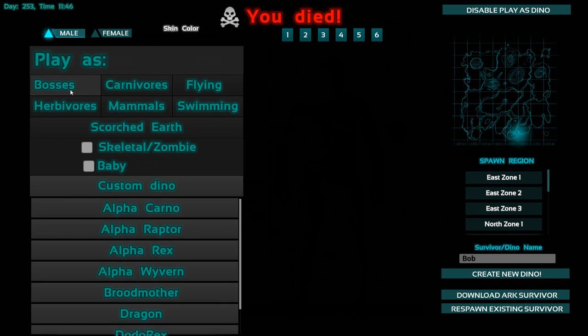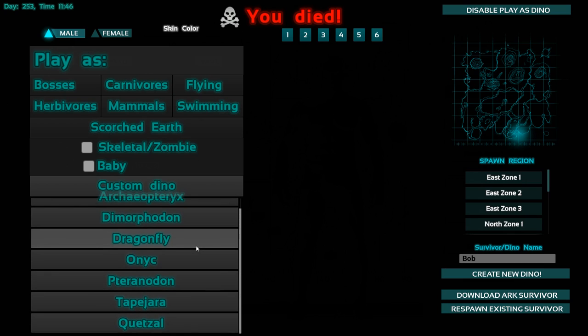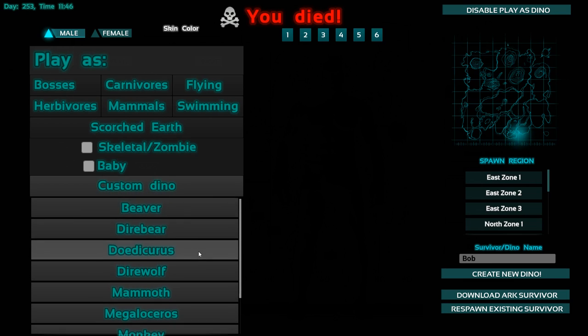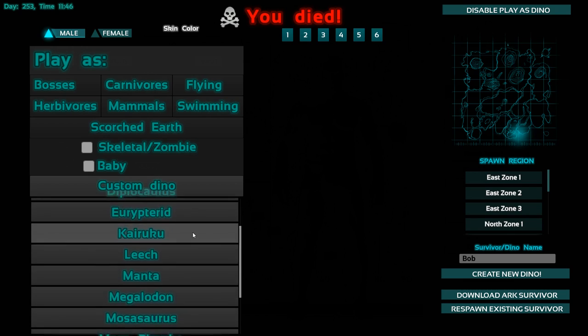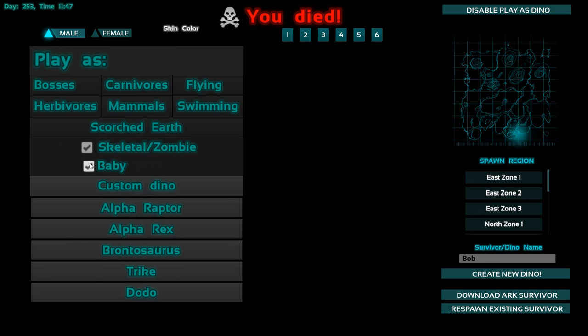Go to the top right of the screen and enable 'Play as a Dino'. Then you can choose to be male or female, and you can choose between the bosses, carnivores, flyers, herbivores, mammals, swimming creatures, and also the skeleton, zombie, or baby variants.